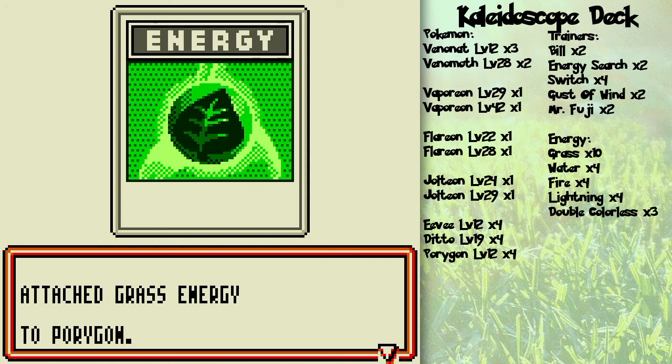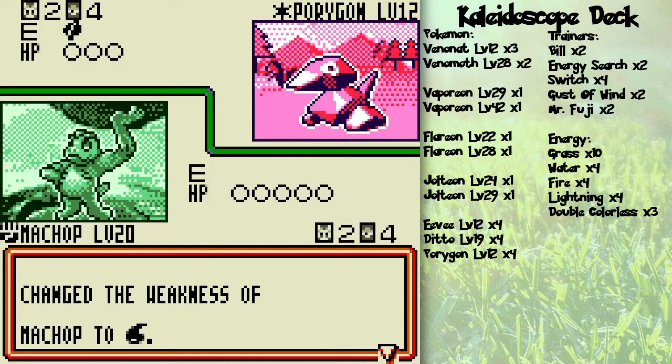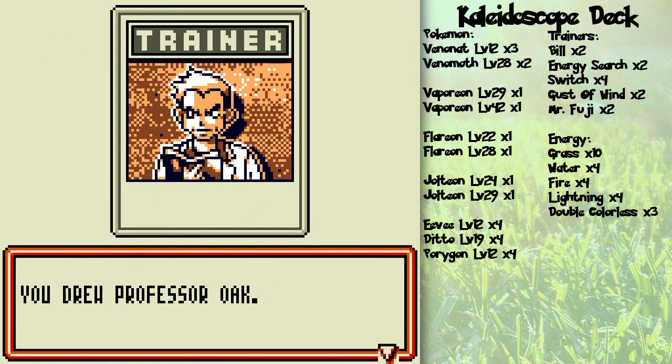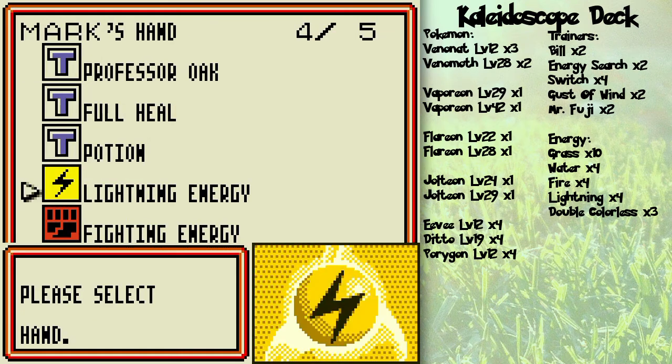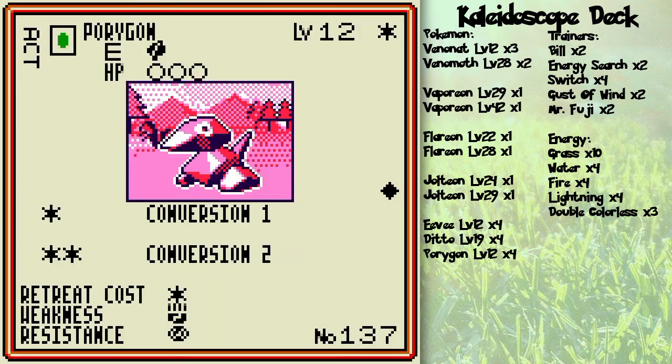This is the first real duel of the game! She's really easy to beat. I'm going to attach a little fighting energy to Machop. If you take a look at Porygon — I pressed and held B then pressed up to check her side of the field; it's a little shortcut. You can press B and down to check your side as well, B and right for your discard pile, B and left for her discard pile, and Start to check the field.